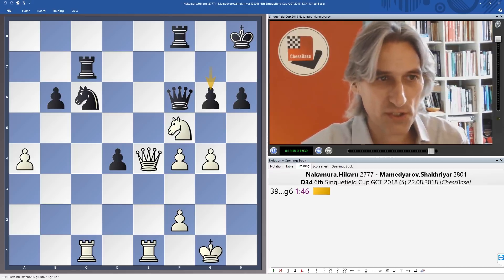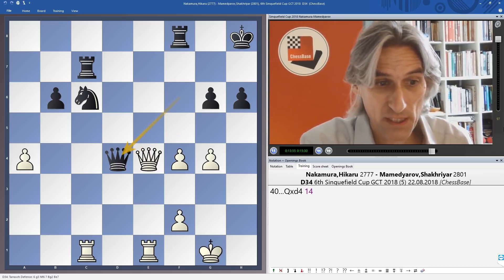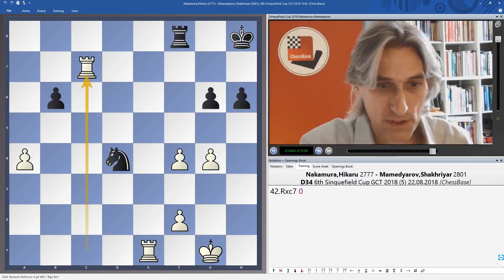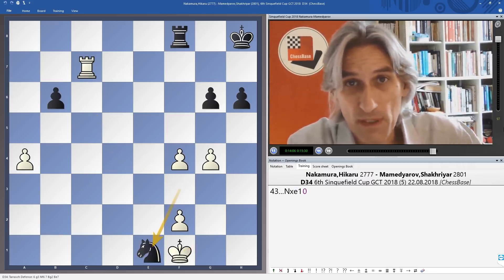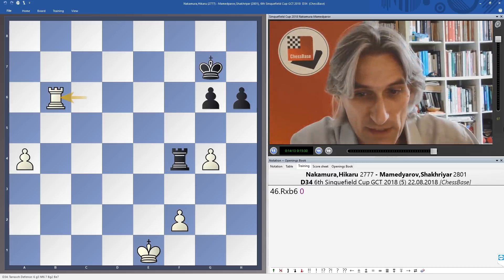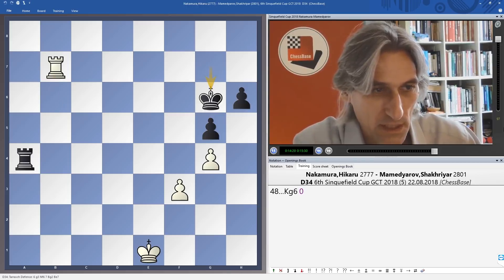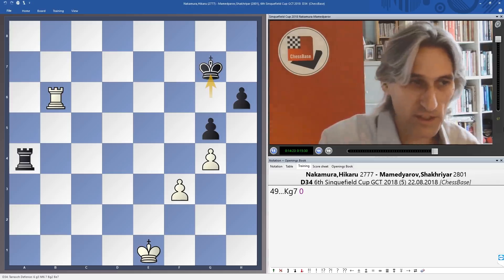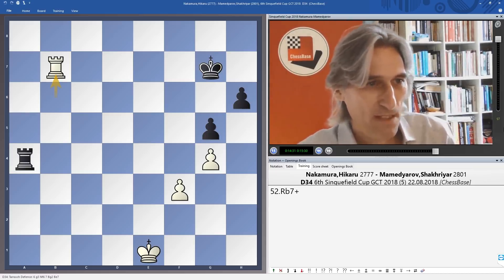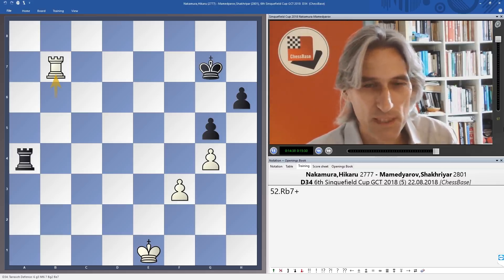Instead of going for those complications, Nakamura decided to take on d4, and this leads to liquidation and then a forced draw. The players reach a rook and pawn ending where most of the pawns get traded off, and there is absolutely no way to squeeze anything out of this position — not even if you're a Carlsen. The players agreed to a draw. I thought it was a great battle actually — both players showed real intent and wanted to make the most of their positions.